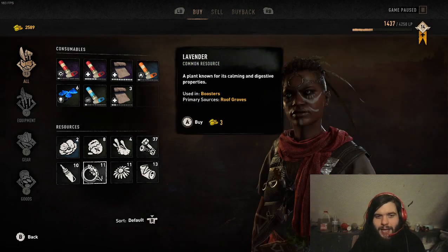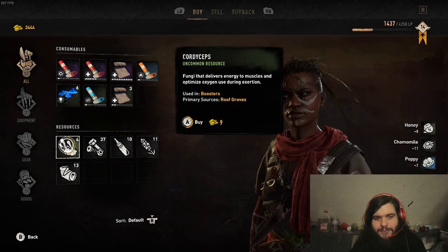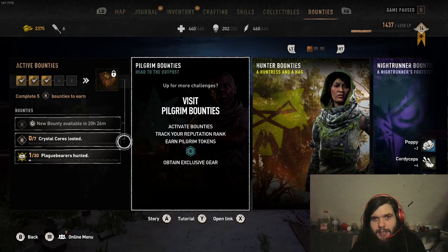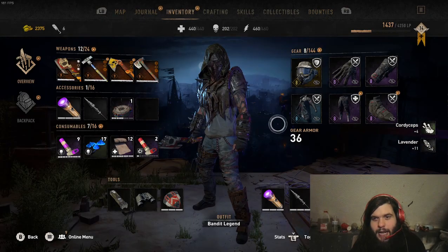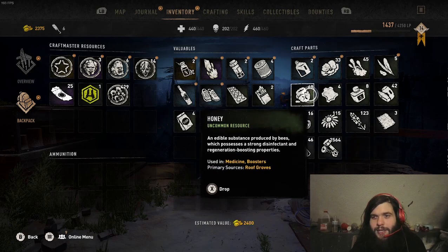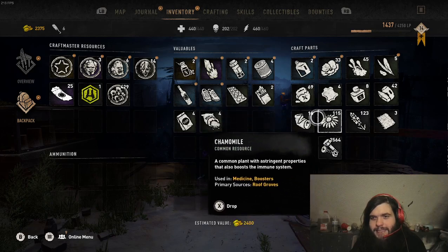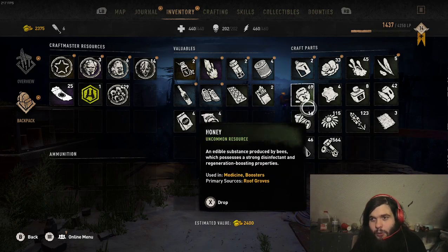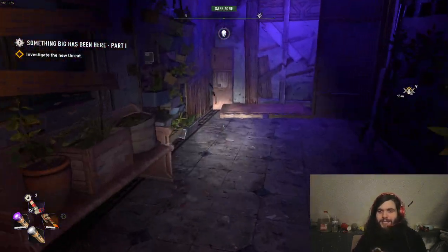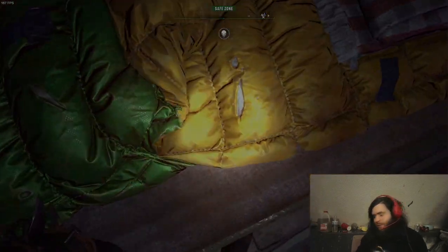And voila — 11 of those, two of those, four cordyceps, 11 lavender. Now this is going to be exaggerated because I had a little bit before, but look at that: 69 honey and 115 camomile. That's like 69 band-aids, and it's taken literally two minutes.